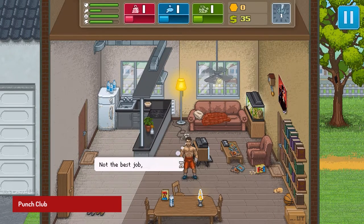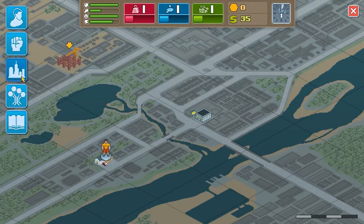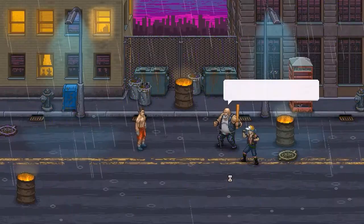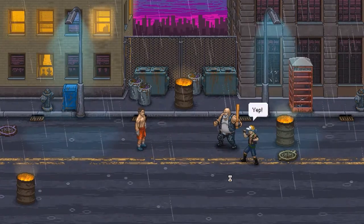Punch Club is a simulation game developed by Lazy Bear Games. The game puts the player in the role of a fighter who must train and manage their way to the top of the boxing world. The pixel art style of the game is simple but effective, with detailed character designs and a variety of environments. The gameplay is a mix of resource management, combat, and exploration, all presented with a retro-inspired flair.